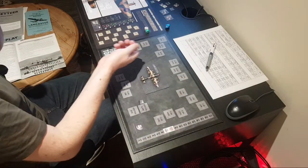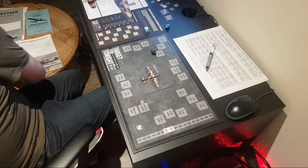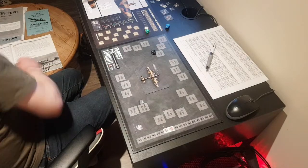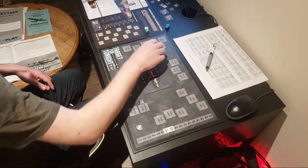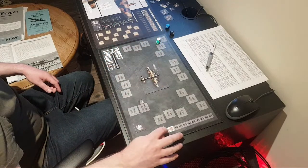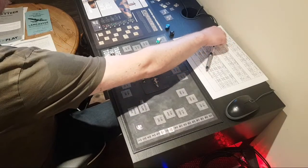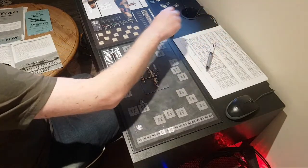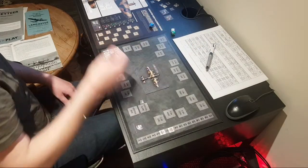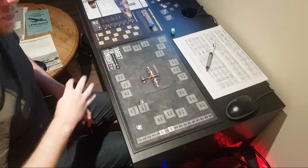Are we on course? A 10 says we are, even with modifiers. Any collisions? No. We can move back to zone 6 now. Zone 6 is over water, so we're not going to get triple A fire, which is good. Rolling for weather in zone 6 — we're trying to make it home. The last two missions I've played, I've lost all my crew and both bombers in both missions.